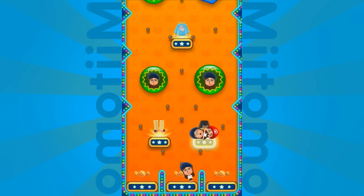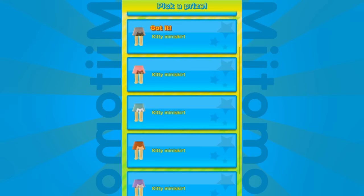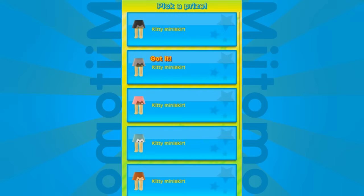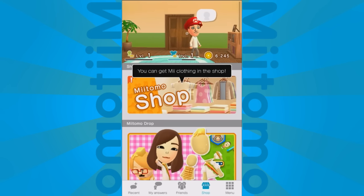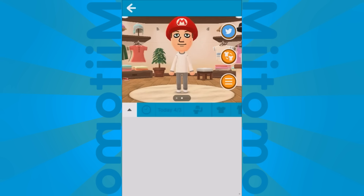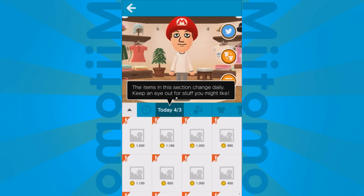Even if you don't get any clothing items, you still get candy. Candy is used to bribe your friends — they'll eat it with the wrapper and everything. If your friends have stopped sharing answers to their questions, you can bribe them with candy and they'll tell you more stuff. I got a kiddie miniskirt — not something I'd usually wear — but I'm really going for that cat. I'll keep trying later. You don't have to play the little games to get clothing; you can get different stuff from the shop. The drop games just help you get special items.